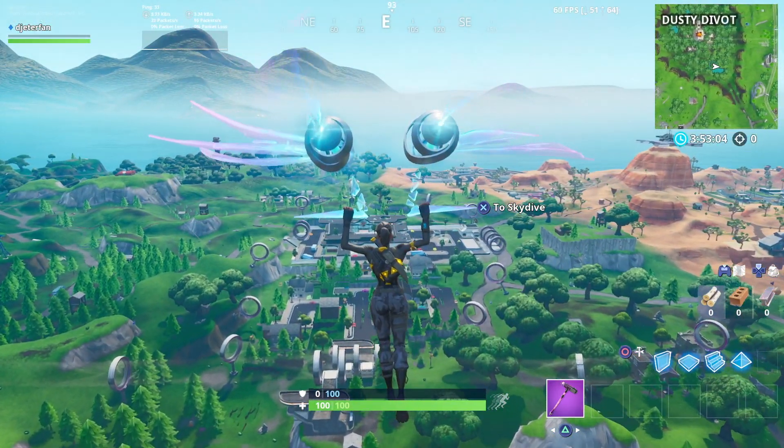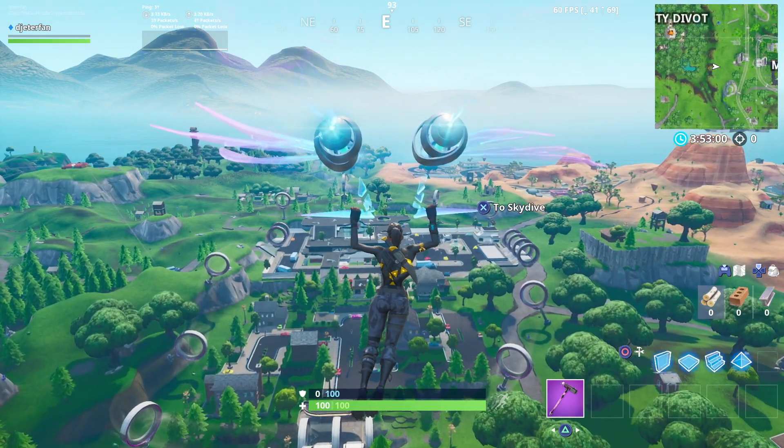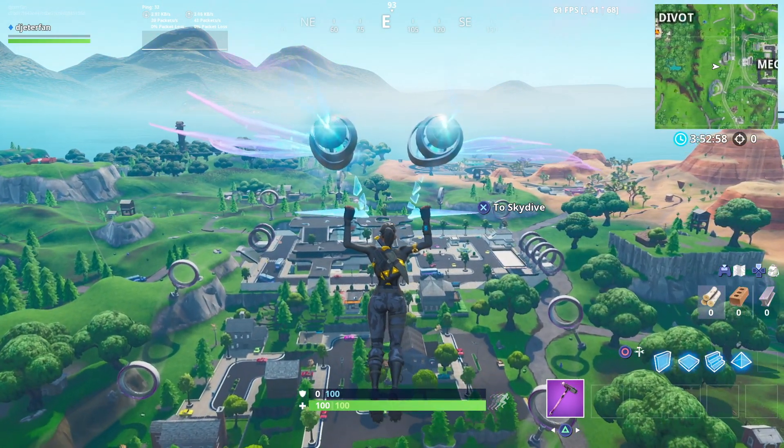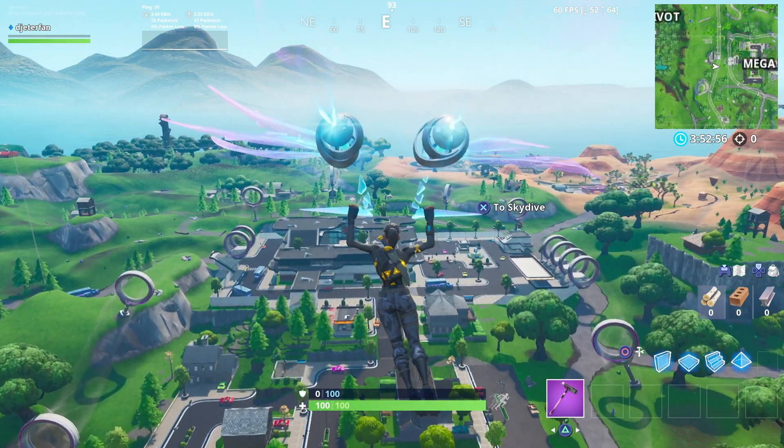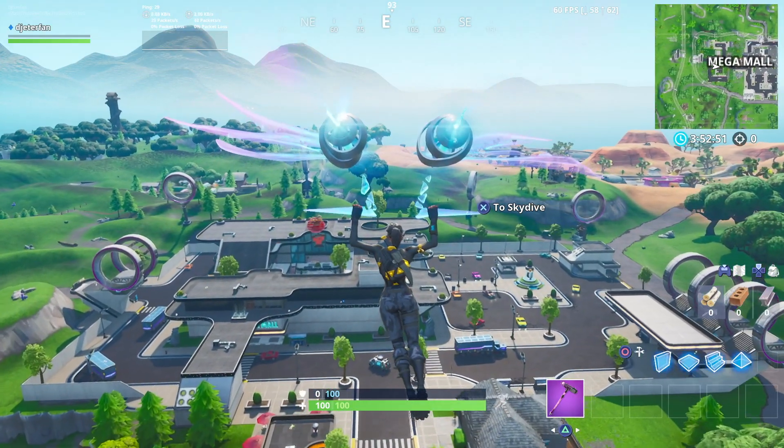For the first one, head on over to the Mega Mall. You can land in one of the slipstreams and this is actually gonna help you to get a little bit higher because you will need to land on the roof. As soon as you land on the roof, just be sure to collect some mats.